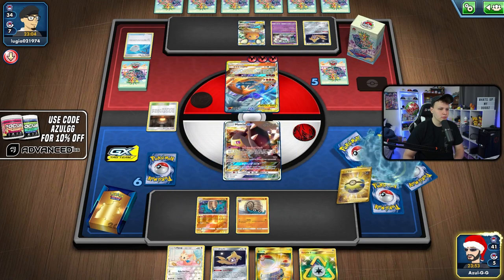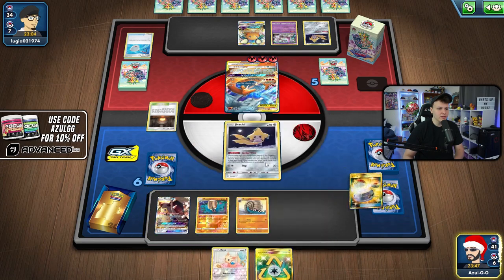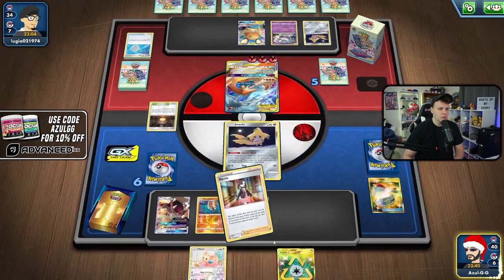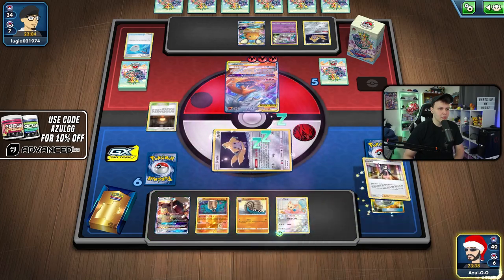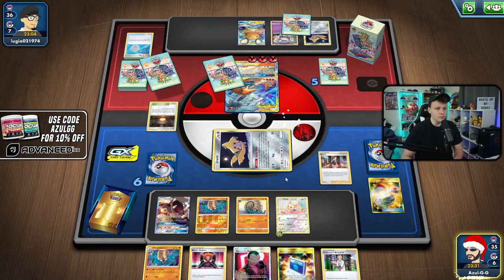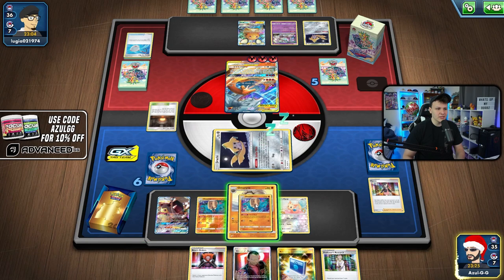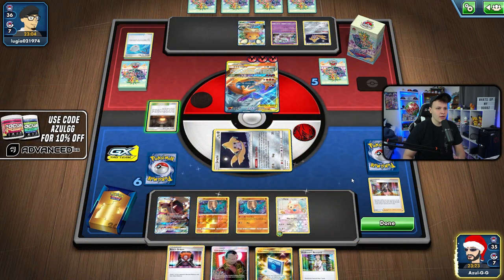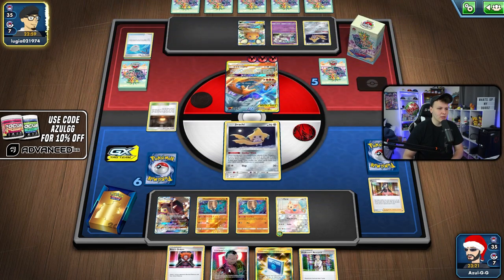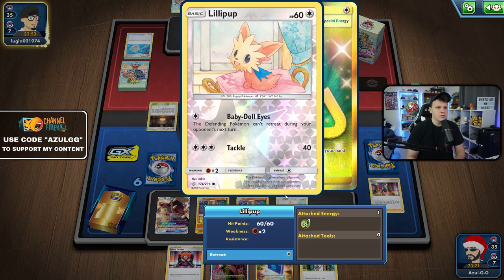We need a little bit more. I want to switch because if I get Research or Marnie I don't want to have to discard something. Going with the Marnie — bench the Lilipup, attach to the Lilipup, play the Marnie. There's the Boss! We have the Exile as well but we can't do both at once, so we might go Exile then Boss next turn. I could evolve the other Omastar — I don't see a reason not to — so let's go ahead and evolve it, then pass. They're not item locked right now but will be as soon as we Exile.